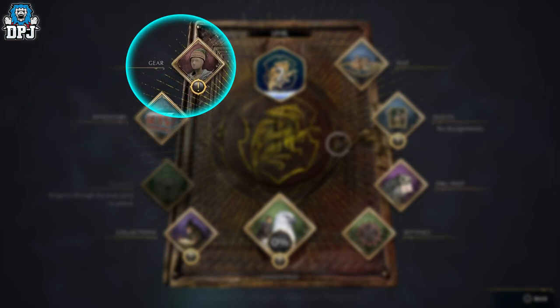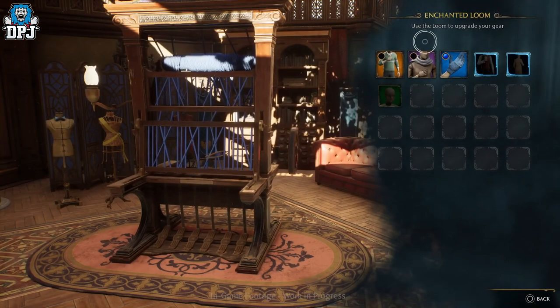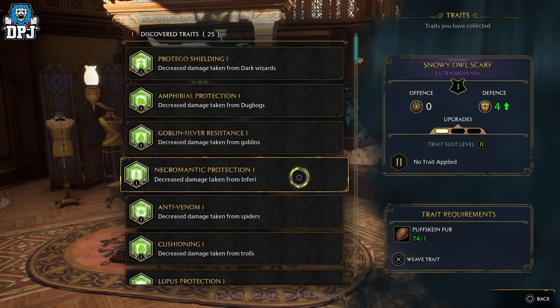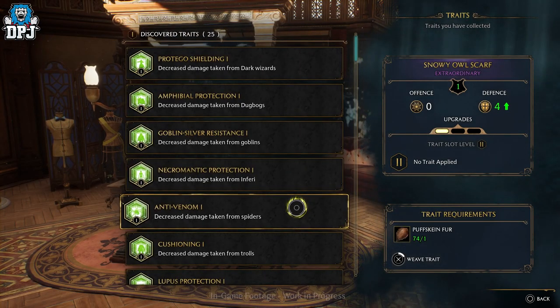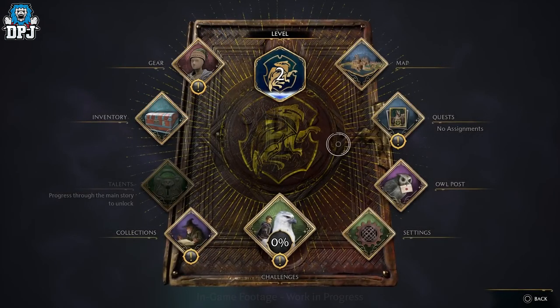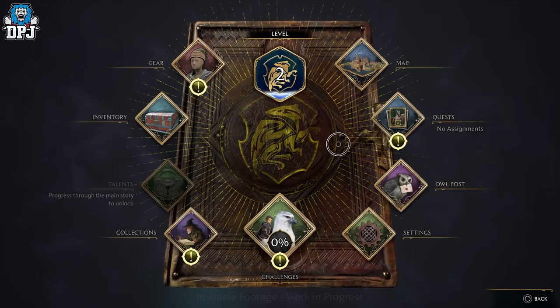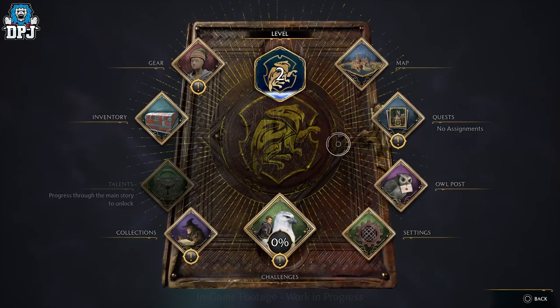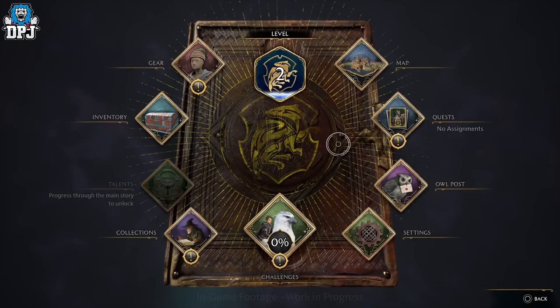And lastly we have the gear tab — no doubt a place where we switch in and out gear we find, upgrade, or create. We know it's heavily customisable so the player can play the game the way they want, though this is a tab we haven't yet seen inside so I'm going off instinct. And there we have it — that is what we know so far about the Wizard's Field Guide. If any more news drops I'll have you covered on my channel. If you enjoyed the video, a like would really help, and please leave a comment if you think I've missed anything important.